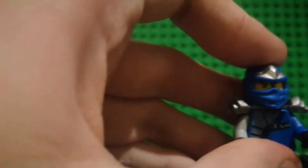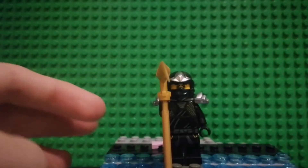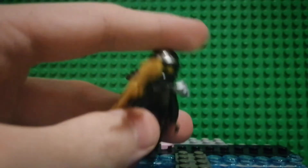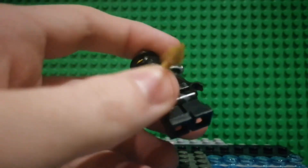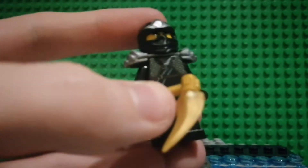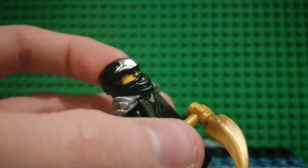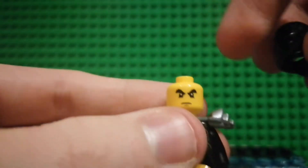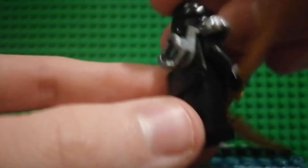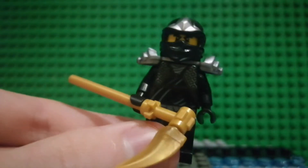Maybe Cole, maybe Zane — and it's Cole! Cole is the next character and I have Cole already, but it's nice to get a second one. And also the Scythe of Quakes, which is one of the golden weapons, which I will show later. Really nice figure. I do enjoy this. There's his face print — really iconic now. It's just a really good figure. There's a symbol there. They're just really nice and simple.